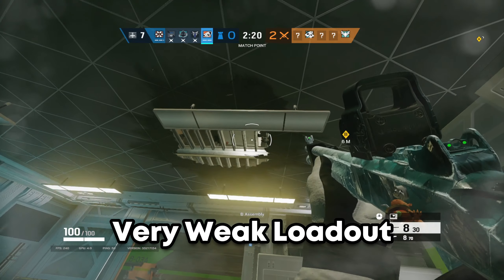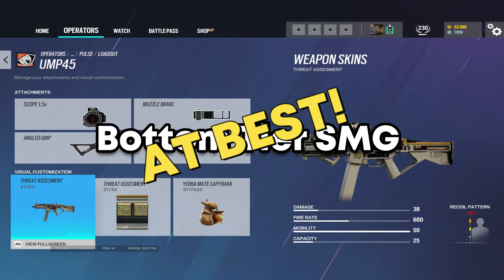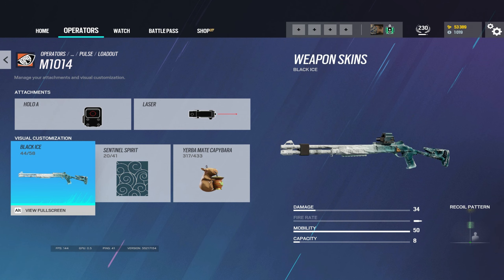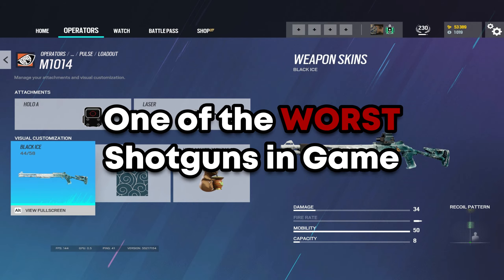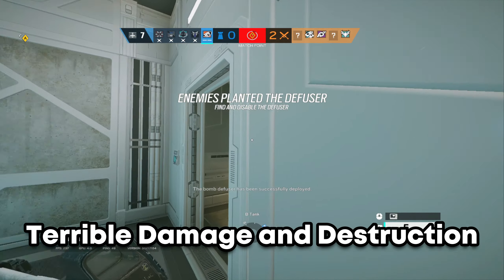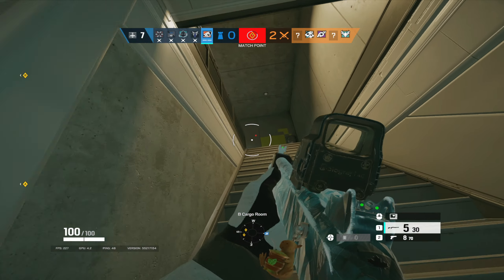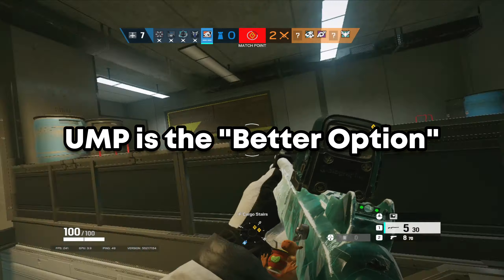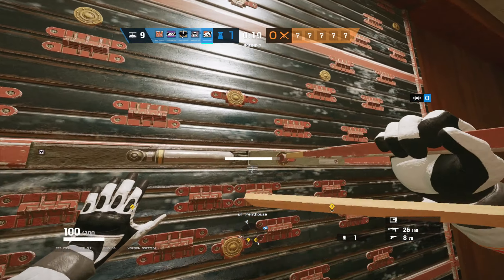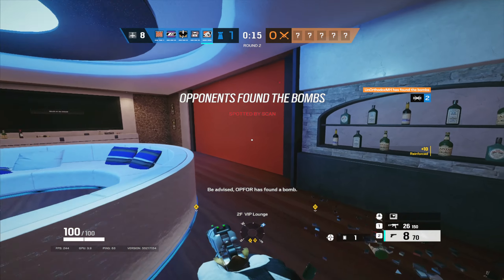This is due to the fact that he has a very weak loadout. He comes with the UMP45, which is a bottom-tier SMG at best, with a whopping 38 damage and 600 fire rate. Or the option of, in my opinion, one of the worst shotguns in the game, the M1014. Because of this shotgun's terrible damage and terrible ability to make rotation holes for your team, the UMP is the better option almost 99% of the time. Even with the UMP having the 1.5 scope, his guns are just not strong enough to fall back on after he uses the Nitro Cell.